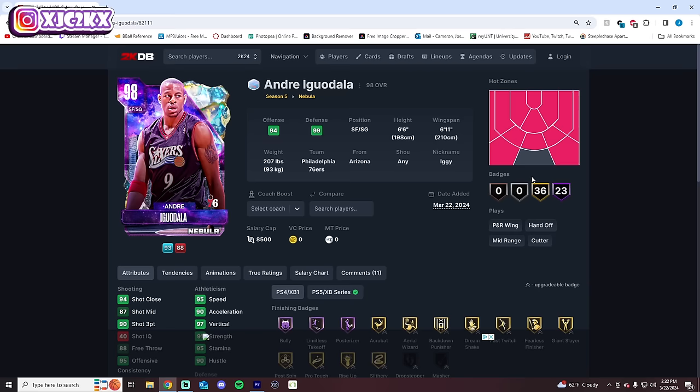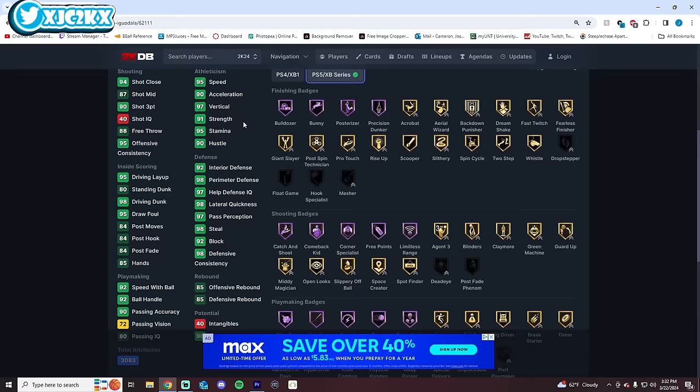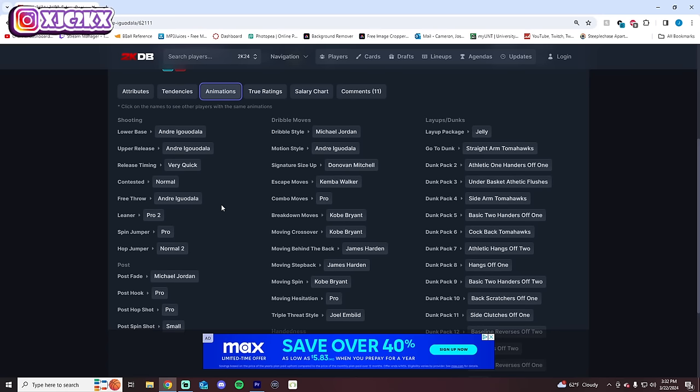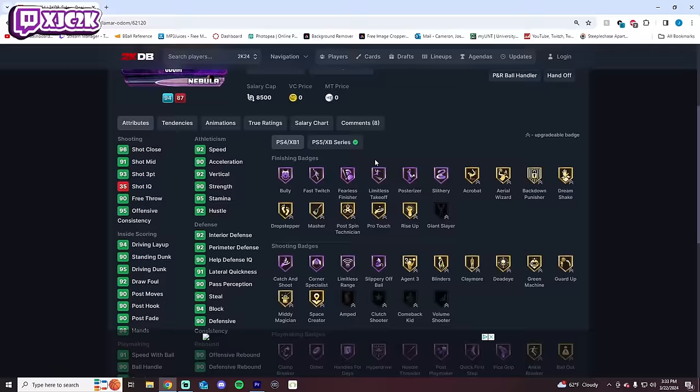Number 6 is Andre Iguodala — originally at 5, but after recording Lamar Odom gameplay I'm calling an audible and moving Odom to 6 and Iggy to 5. Iguodala is 6'6 with a 6'11 wingspan, one of the most versatile and elite defenders in the game, with Half Immovable Enforcer at the 2. Really good playmaker with top-tier SIGs, MJ Dribble Style, Kemba Escape, Harden behind the back, Pro 2 Fade. His only flaw is his release isn't unbelievable.